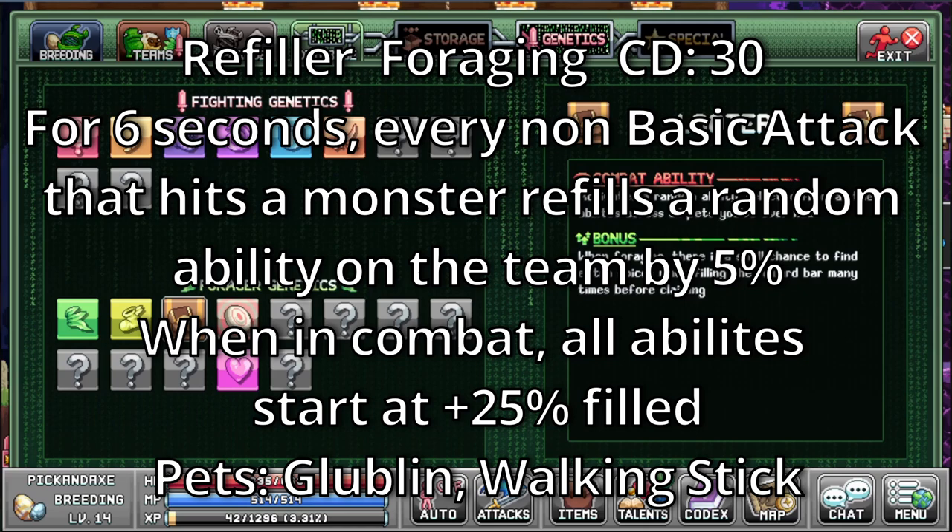Refiller. It's a foraging ability with a cooldown of 30. For 6 seconds, every non-basic attack that hits a monster refills a random ability on the team by 5%. When in combat, all abilities start at 25% filled. The pets with this ability are Globulin and Walking Stick.